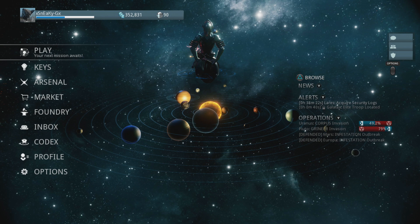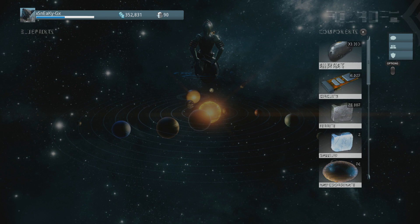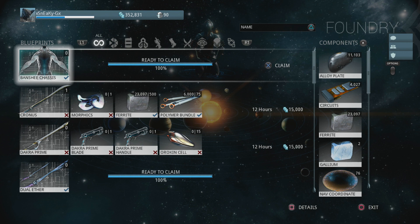Hey, welcome back for some more Warframe on the PlayStation 4. Before we get into our next mission, I'm gonna go into the foundry because we have a couple of surprises this episode. I've been informed that claiming individual warframe parts without the full set won't take up a warframe slot, so we'll be claiming the Banshee chassis right now.